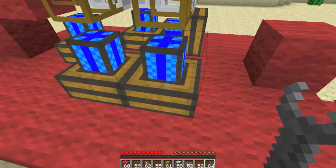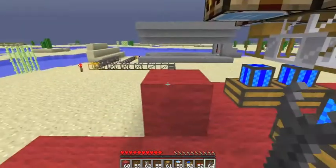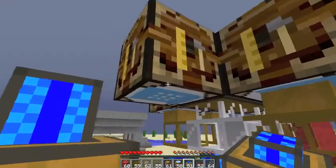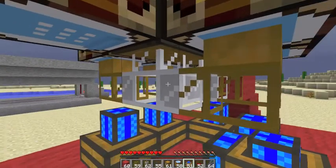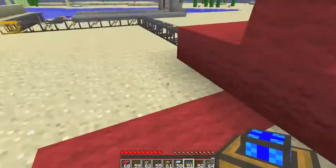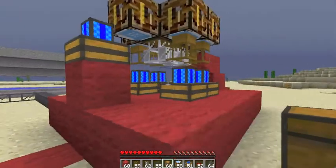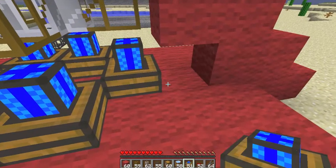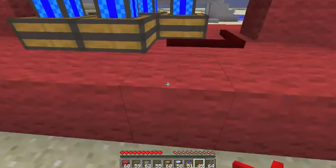We'll tap it with the wrench, all facing up. There's one more that goes here. Notice I didn't put a wooden pipe on this one because this will be the final output table — we don't want it feeding back in. We're going to have it going out to another chest here. Now all this is going to be powered by some red wire, which I'll now lay down.